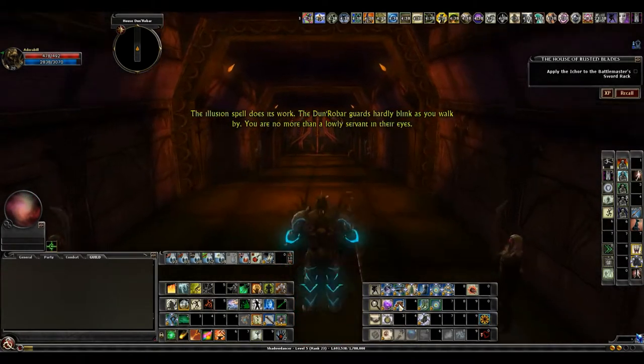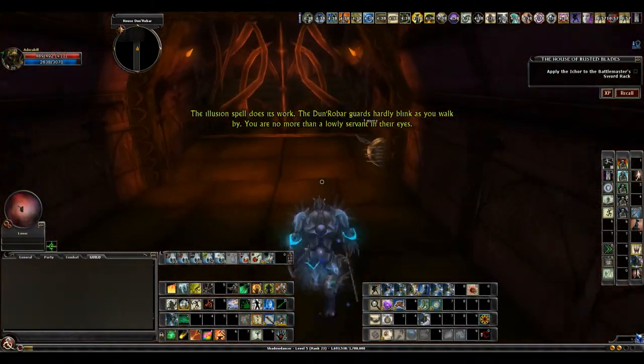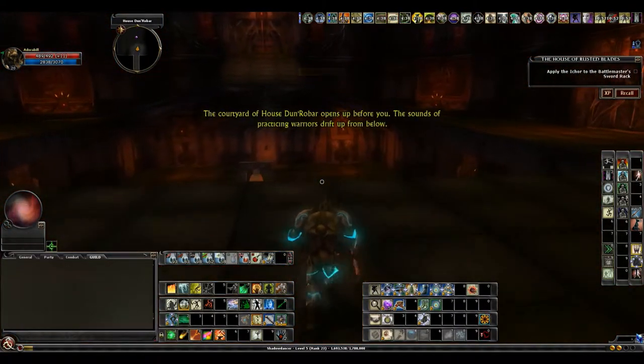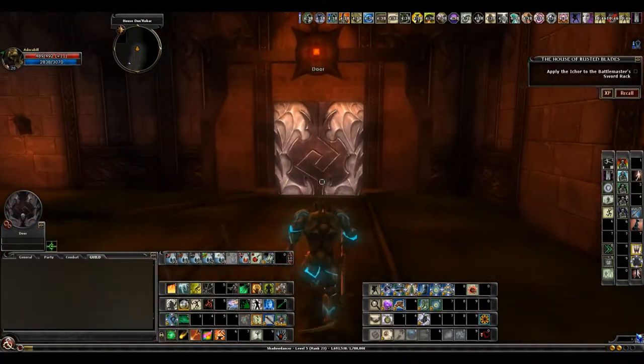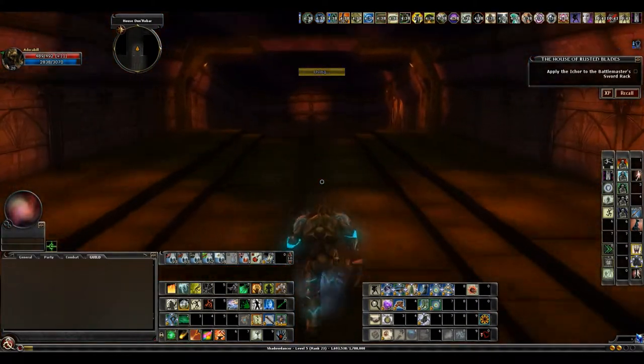So I'm going to buff as I run down this hallway. I've seen a lot of videos, but not a lot of explanation on where to go. So this is the main room, and I'm going to go through this door — straight down the hallway, drop down, and it's the front left door.